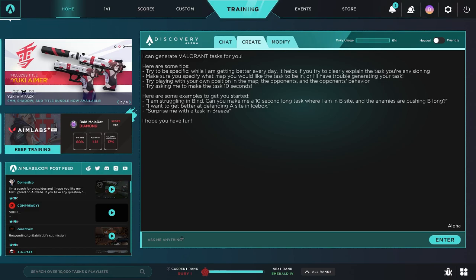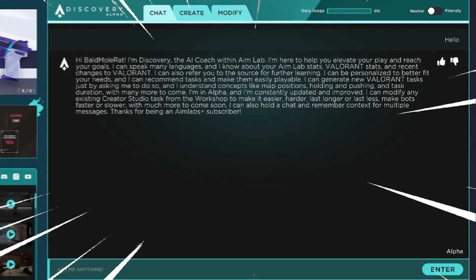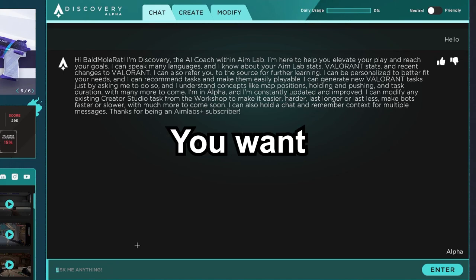The first thing I noticed when I launched Aimlabs after buying a subscription was this new AI on the home screen. You can basically ask it any question you want.